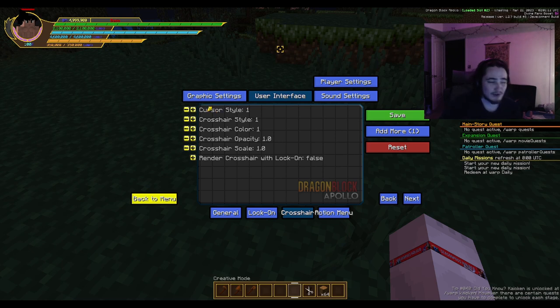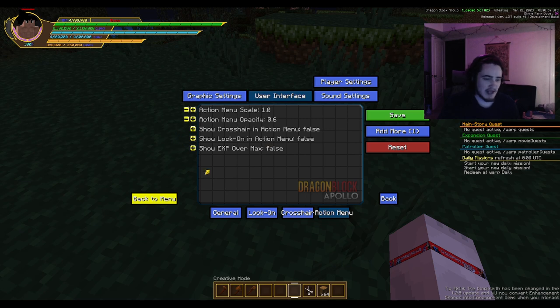We also have cursor options — right here you can change your cursor, and whenever you click it's animated. We're not done with the animation — still some work to be done. This one will also be rotated 90 degrees. You can go to your system default, or switch through these options. You can also rotate through crosshair styles up here — there are some options and we're looking to add a few more. Crosshair color options are the same as lock-on. You can change opacities, change the scale, and choose whether to render the crosshair with lock-on or not.